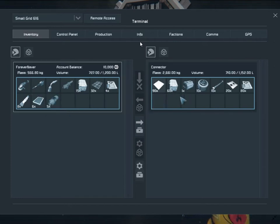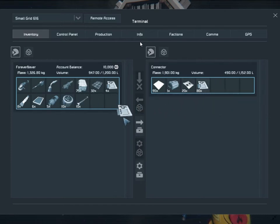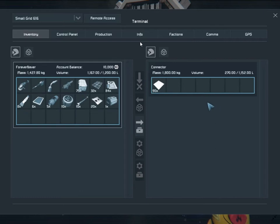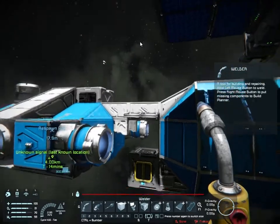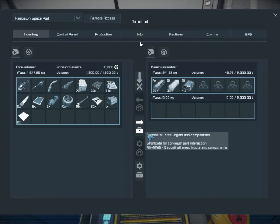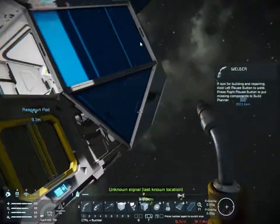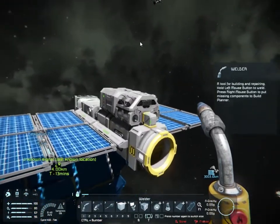What you're seeing here is me doing a build on a small ship. I've had a comment regarding small ships and their ability to sustain a player — can a small ship provide everything a player needs, like assemblers and all of that? The small ship on its own cannot provide absolutely everything needed to do constructions, but it will provide everything you need to survive.